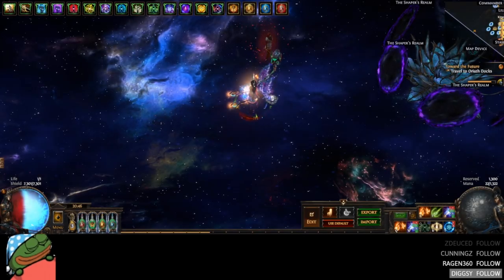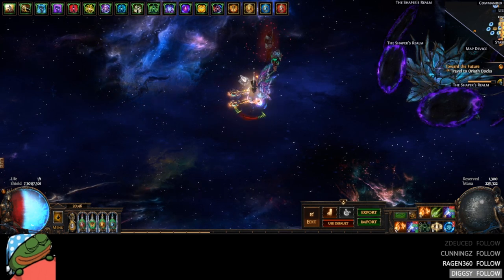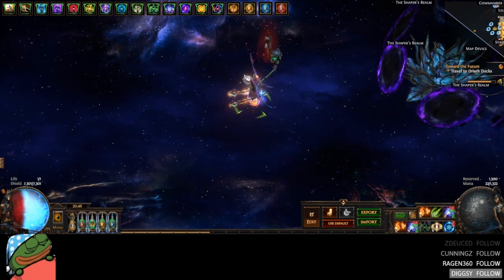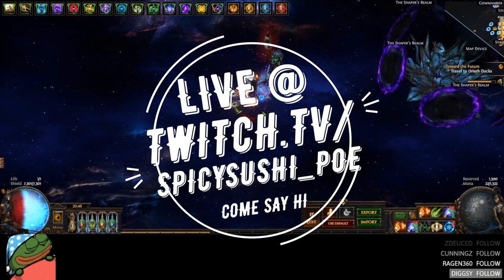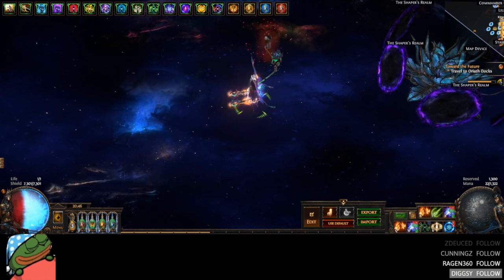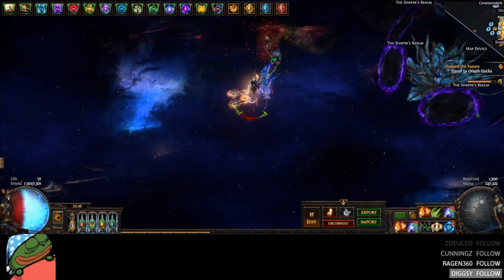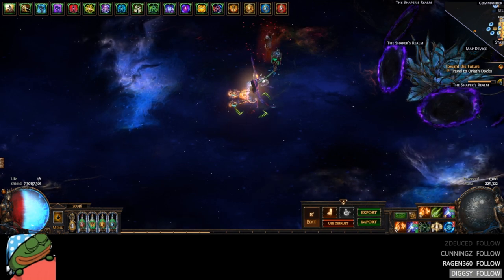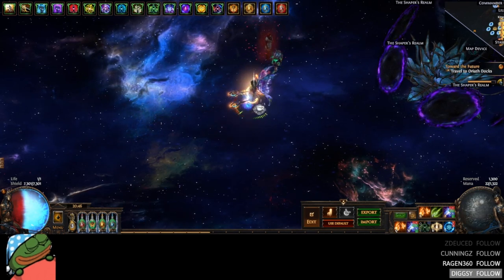Hey everyone, it's Spicy Sushi. I've had a lot of people messaging me about how to make the plus three EA bow, so I decided to do it live. Flames edited it down for YouTube. Basically it's going to involve a porcupine bow card set — very low item level, so we can color it easily with chromatics. We're going to use dread essences until we hit attack speed, and then with the right conditions — open prefix, open suffix — we can force on plus three and bench craft fire multi.